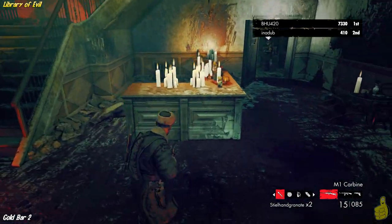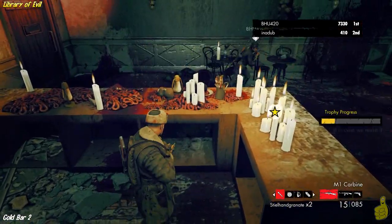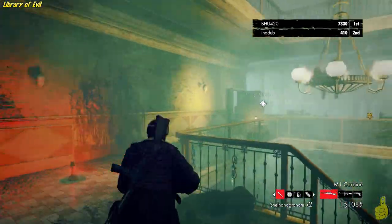Here we are after the first safe house. Right outside the safe house there's this little lobby, and right behind the desk there's a gold bar right next to a dead body on the floor. Make sure that you don't go up these stairs without grabbing that gold bar.